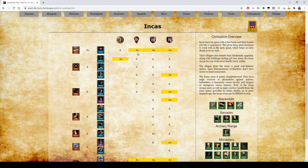Incas benefit from Blacksmith upgrades on their villagers — that's why they're A+. They don't really get an eco bonus other than buildings costing less stone, but having super tanky villagers helps them not lose them to raids throughout the entire game, which is just great. For Drush, their houses provide extra population and they get a free Llama which helps get out the Drush — A+ Drush, they're good to Drush with.